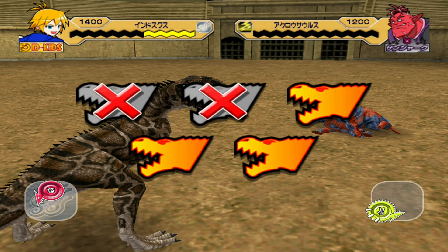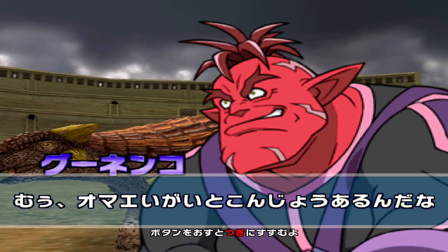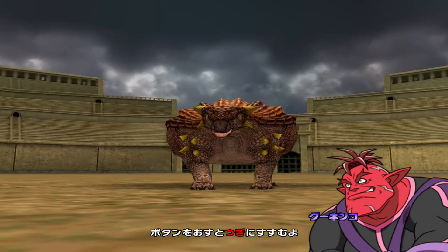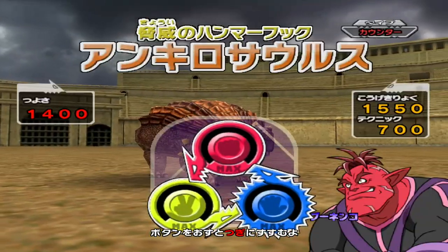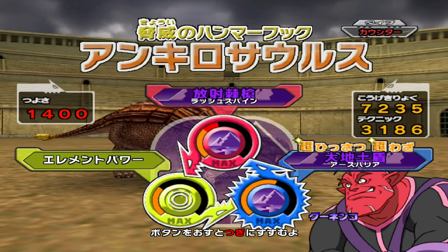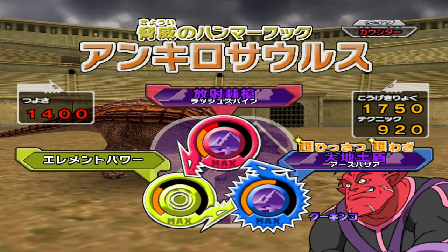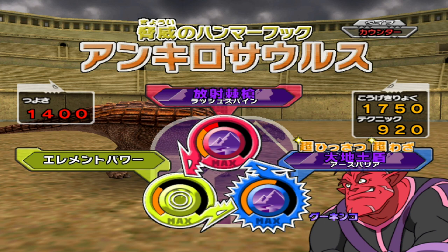I think Indosuchus is the very last wind dinosaur to be released. Would you like me to just play with all the dinosaurs that were released last from each respective element? So for fire it would be Metricanthosaurus, for water it would be Augustinia, for lightning I'm not sure — I think it would be Danoceratops.